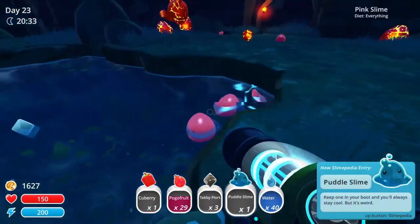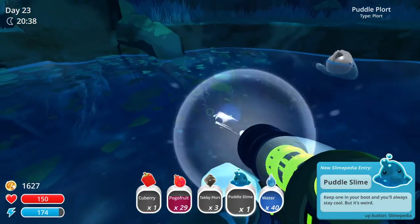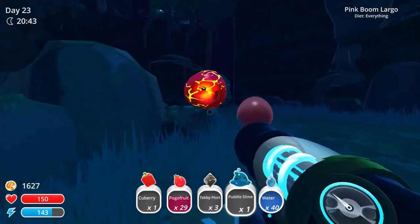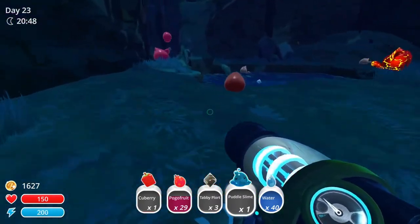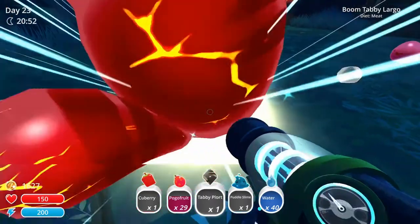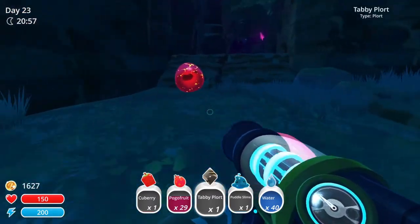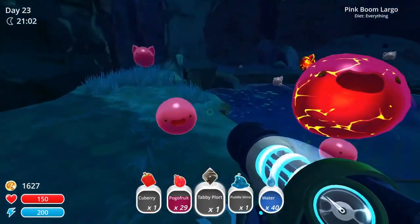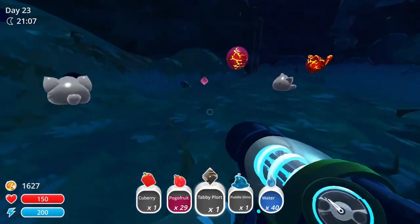So if we take one — sorry, a puddle slime — I'm going to put it in my barn at home. And I'm going to take a background one as well. If you get them, I'm going to go home and bring these different types of animals.